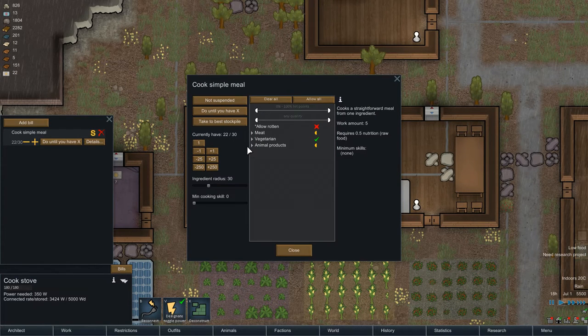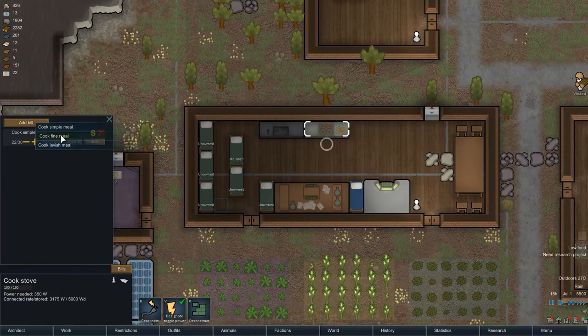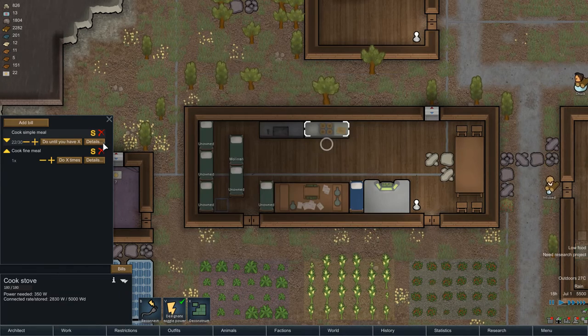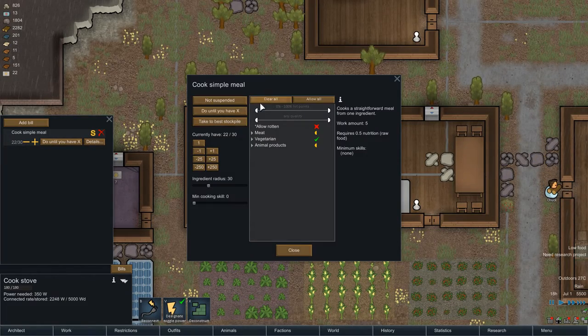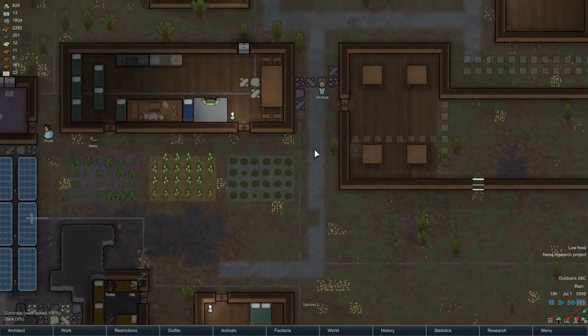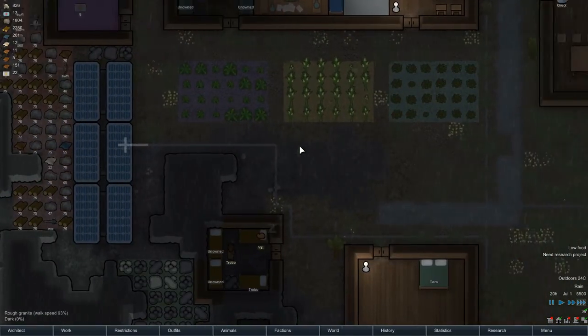Do they have three ingredients? How can I change this and have them use less ingredients? Allow rotten ingredient, radius, work around nutrition, add a bill — work around eight, around five. Take the best stockpile, any quantity, poor to legendary — that's not what I want. How can I make them take other stuff? Eggs, fertilized — okay that's fine. There's no human meat in there. I think it always requires three things, which gives you better stats if you have two different things.